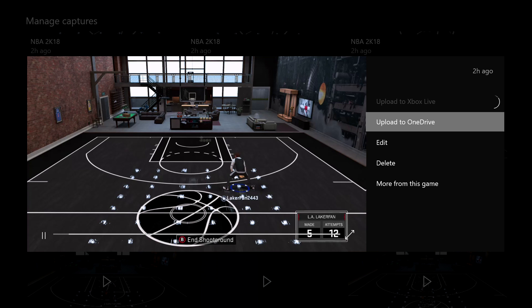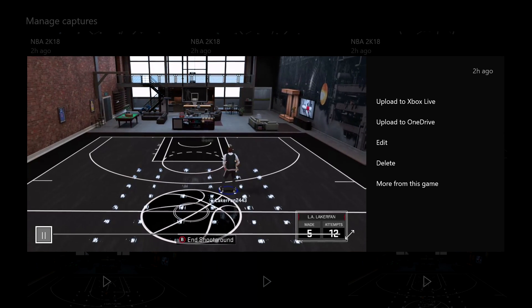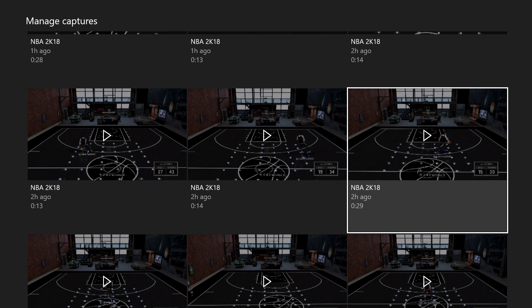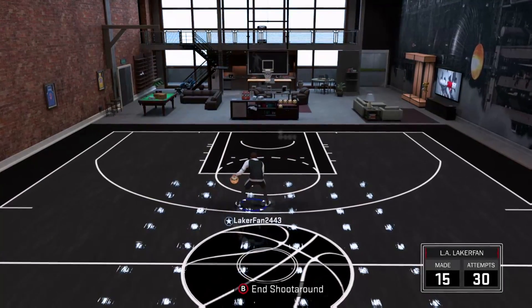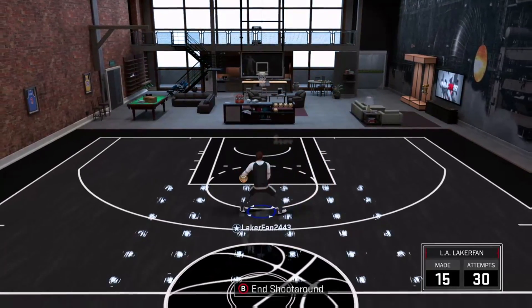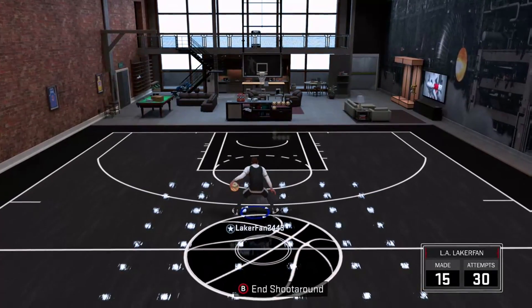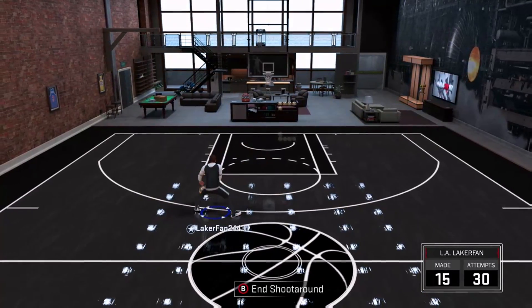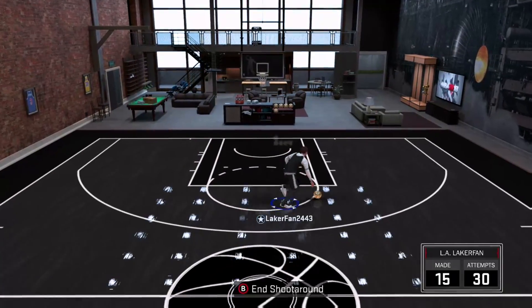This is a nice little combo right here. There's a lot of combos you can do with this — crossover combo, double behind the back, momentum cross, snatch back, rhythm dribble, double behind the back, double crossover, crossover behind the back. I haven't even done through the legs yet. And look at this speed boost — bang!